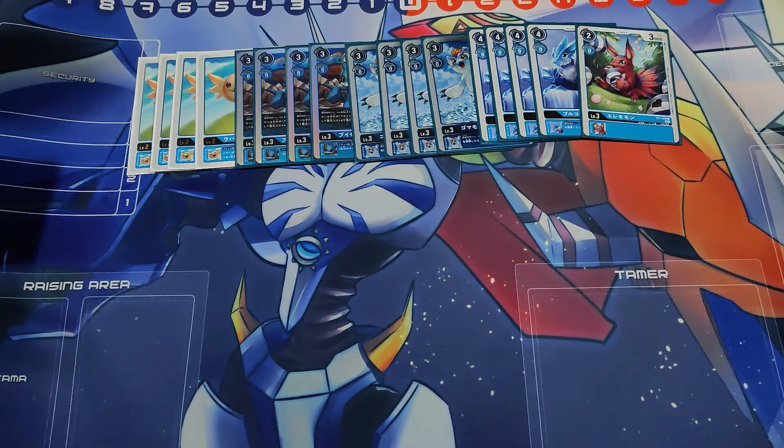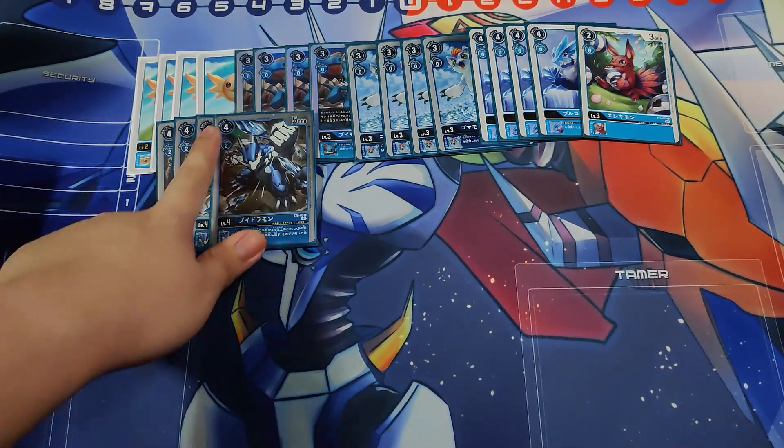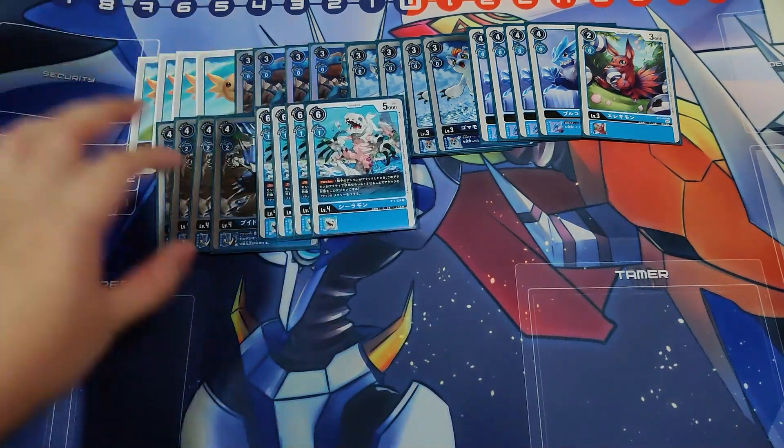At Level 4, we're playing four Vdramons. This has the ability to bounce a rookie on the opponent's side of the field, which comes in clutch because against Hexeblaumon decks, people will flood a few rookies and kill off your Hexeblaumon in one turn, and suddenly all those rookies start crashing into your security. So Vdramon is very nice, and its four-cost hardcore ability is pretty sweet too.